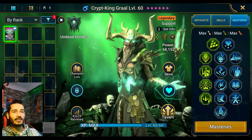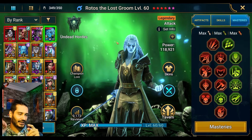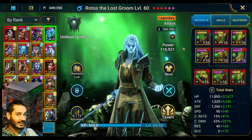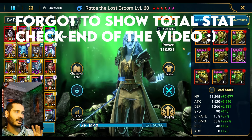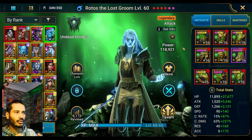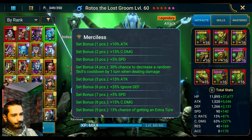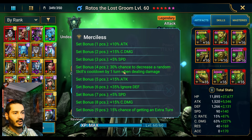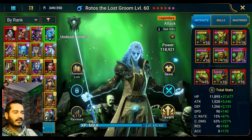The another champion I'm going to show is Rotos. This idea actually came from my viewer, Big D — shout out to Big D. Rotos can also work on Hard Stage 5, little bit risky, but Stage 1 is totally fine, guys. I'm going to test both of them. 9-piece Merciless is definitely the safest way to go because he gets more extra turns — there's a chance to get extra turns, cooldown reset, stuff like that — so that can help him survive better.